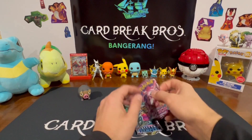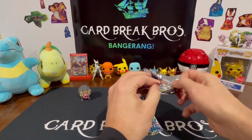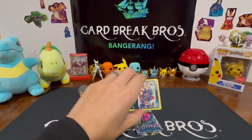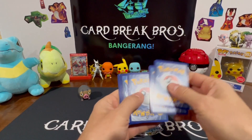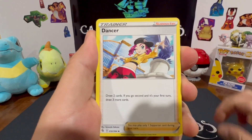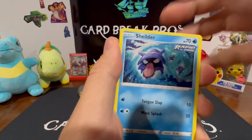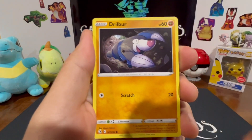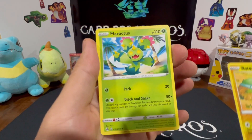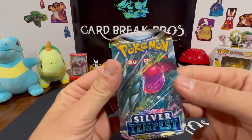All right, let's see if we can get something in Fusion Strike — we're due here, we haven't got anything in these Pokéballs yet. Last two packs, let's hopefully get something. Leaf type, Dunsparce, Dancer, Pignite, Zora, Shellder, Caterpie, Drillbur, Shinx, Rotom, and Maractus for our rare. Final pack — Silver Tempest.